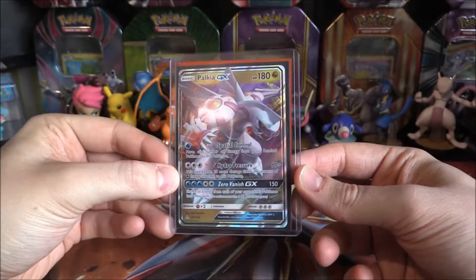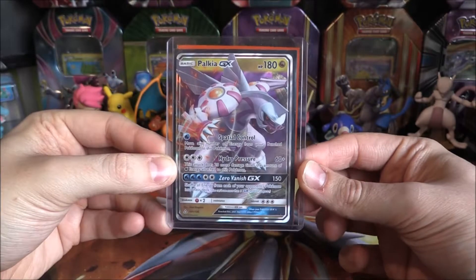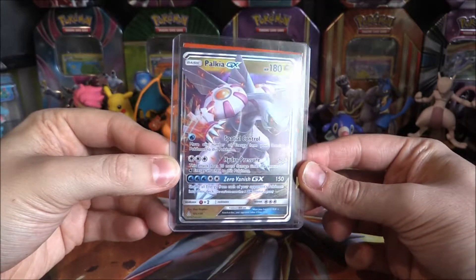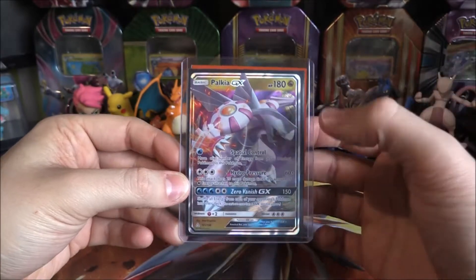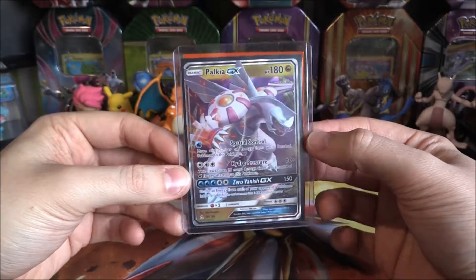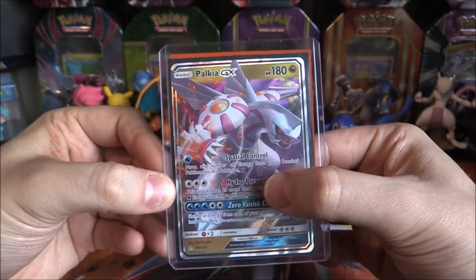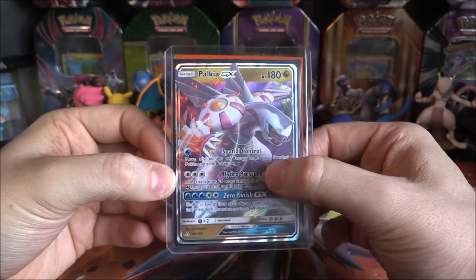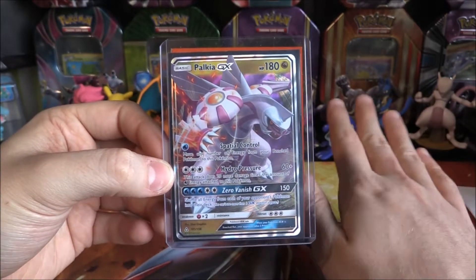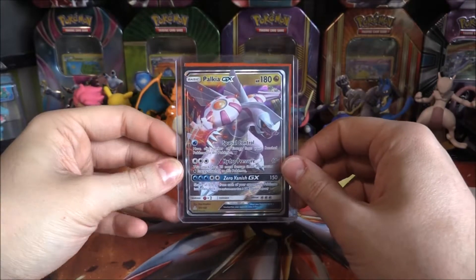I'm waiting very patiently for the Water Type to come out in Forbidden Light. That's going to be, hopefully, very, very cool — getting a Water Type of this with Aqua Patch being available for this move. It's going to be very interesting, definitely something I'll be checking out. But this was very good during pre-release, especially this Hydro Pressure. Any other card is going to get destroyed if you can get that going and carry on stacking Water and Water and Water — you've got no chance at all.